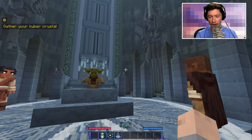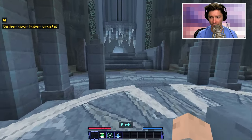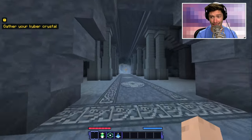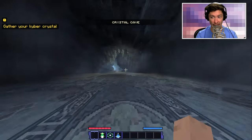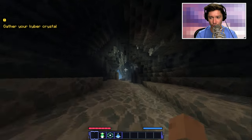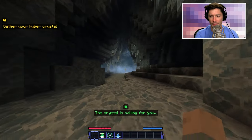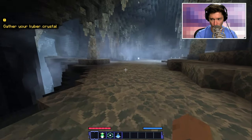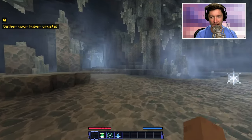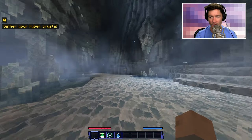I have a push, grab, and pull option down in the hot bar, and the quest to gather my kyber crystal is in the corner. I'm sprinting through the crystal cave — Master Yoda said it could be perilous. There may be some enemies or puzzles. The whole place has an avalanche going on! I can see force sparkles on the ground telling me where to go.